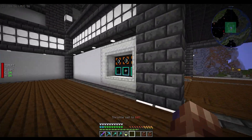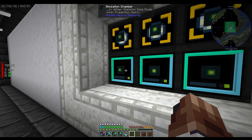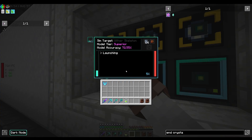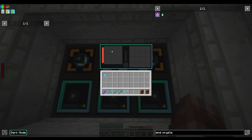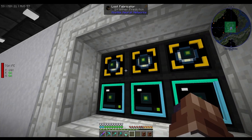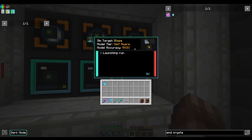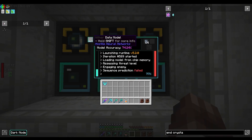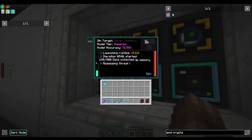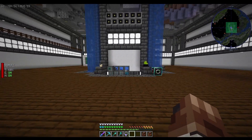I also set up the skeleton farm and that's been running for quite some time. It only shows what you've got when something goes in. This one has become self-aware — 99.5% accuracy. The withers are still superior, and the other one is also superior, but they'll get there eventually.